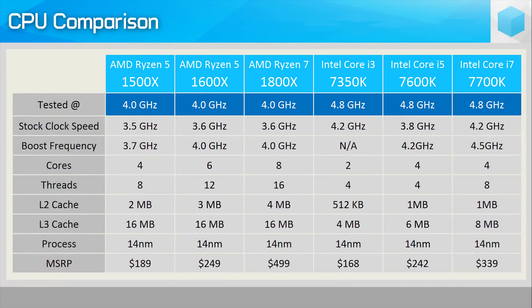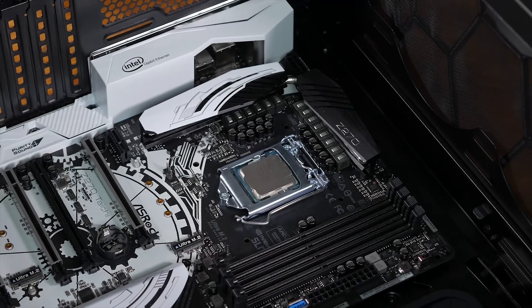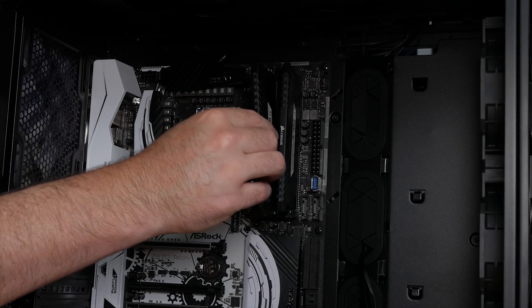I decided to lock the Ryzen 7 1800X at 4 GHz, since this is an achievable overclock for this chip. That said, I have been limited to 3.9 GHz on some of my 1700X chips and 3.8 GHz on one of my 1700 chips, so a 4 GHz overclock is by no means guaranteed for all Ryzen 7 processors. At this frequency I was able to simulate the overclocking performance of the Ryzen 5 1600X, as well as the Ryzen 5 1500X, assuming both are able to push all cores to 4 GHz. For the purpose of keeping all things equal, I went with the same frequency across all Ryzen CPUs for testing. Purely for comparison's sake, I went with the Kaby Lake CPUs, since they represent the very best gaming performance right now, at least in most titles.